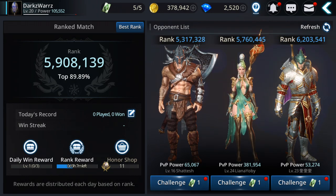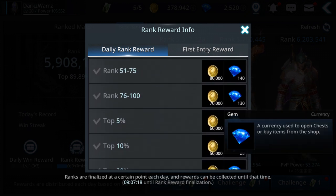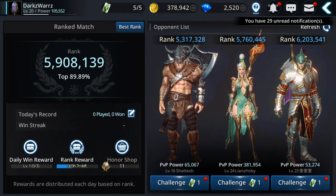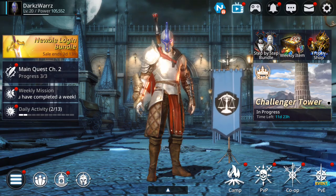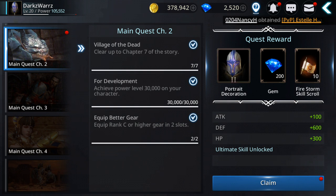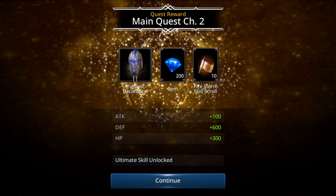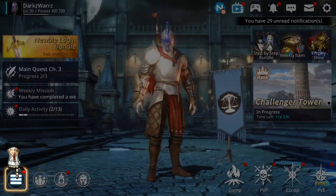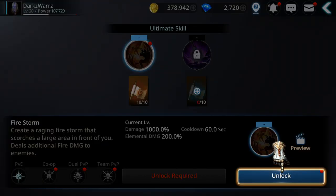Go to rank matches and try to rank when you have enough power. If you get into the top percent, you get 100 gems and 60,000 gold each day you can collect. Also complete the main story quest — the more power you get, the more chapters you can clear. You collect gems and equipment from here, and completing chapters can unlock extra skills or the ultimate skill.